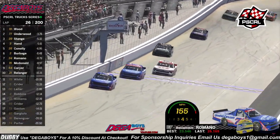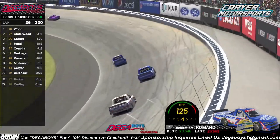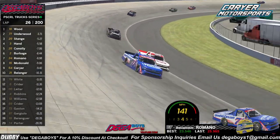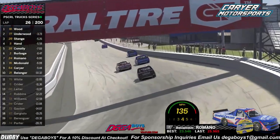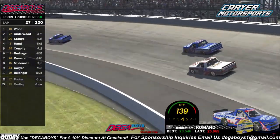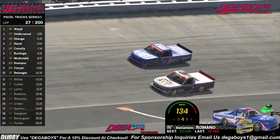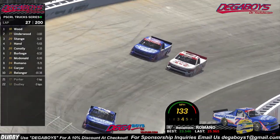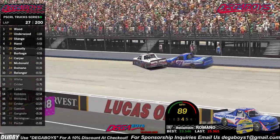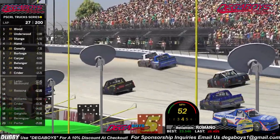Romano started P2 but the field is really struggling — he's got a lot of right side damage on that truck as he fades back. McDonald applies the pressure through one and two, comes to the inside of Romano, and he's sideways on turn two. Back to the inside into turn three — side by side again. Romano on the outside, McDonald on the inside — oh he's going to get real tight on the four. The wreck is made, McDonald's around into the wall!